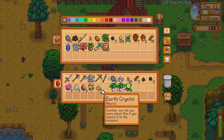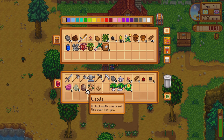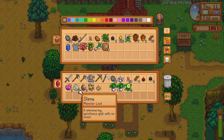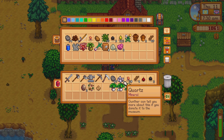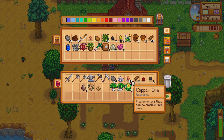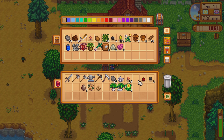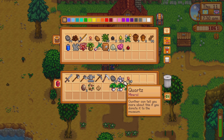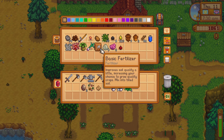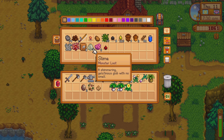Alright, so we've got mixed seeds, we've got an earth crystal. Okay, donate to the museum - Gunther can tell me about it. So we need that, we need that, we need that.